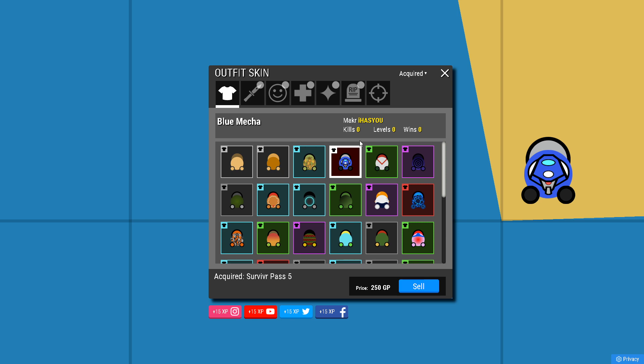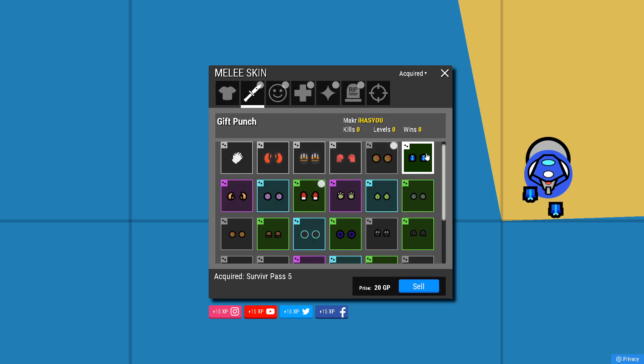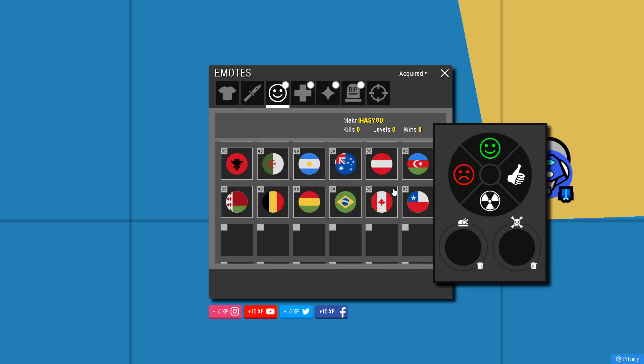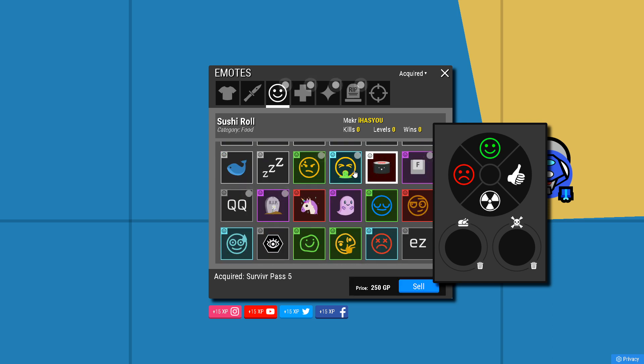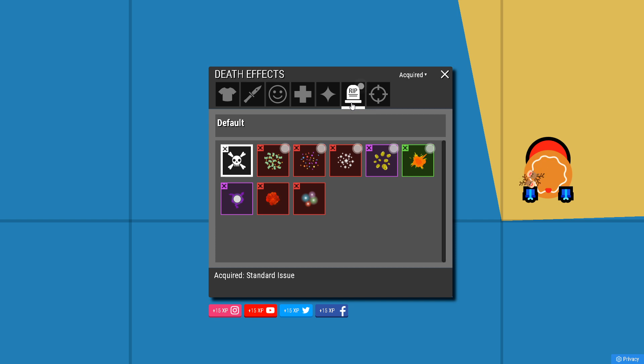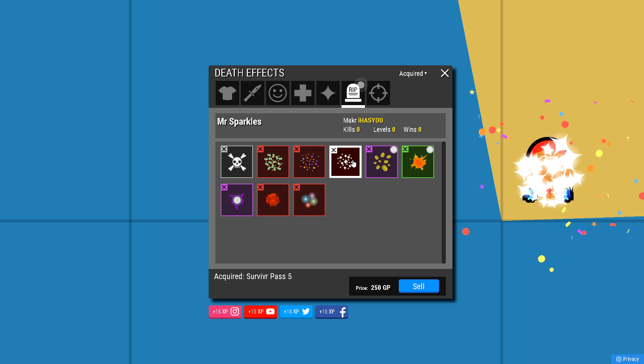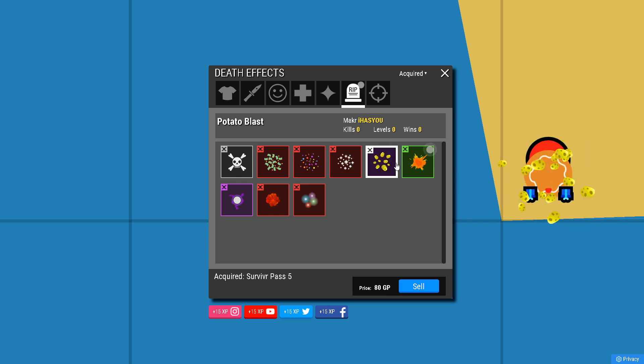Let's check out some of the melee skins. There's the Golden Lobster — those look nice. We've got Gift Punch — these are really cool, I like them. And of course the Santa gloves. Then there's just a load of new emotes: Sushi Roll, Puke, Frustration, Rip — I'm definitely equipping that. F-key as well, I think I'll put that in instead. And then they've added a few more particles and death effects: Billionaire, Confetti, Mr. Sparkles, Potato Blast, Toon Blast. These look a lot cleaner than the previous season.